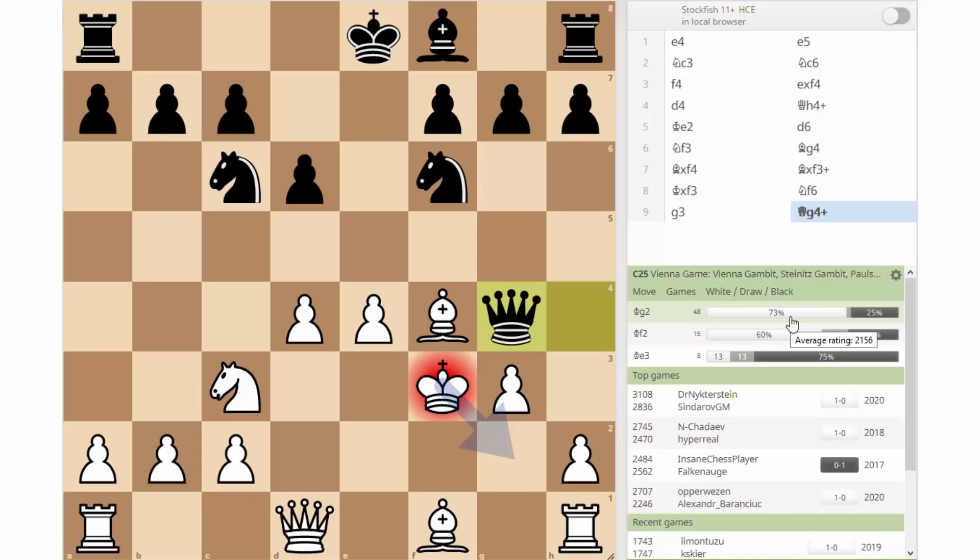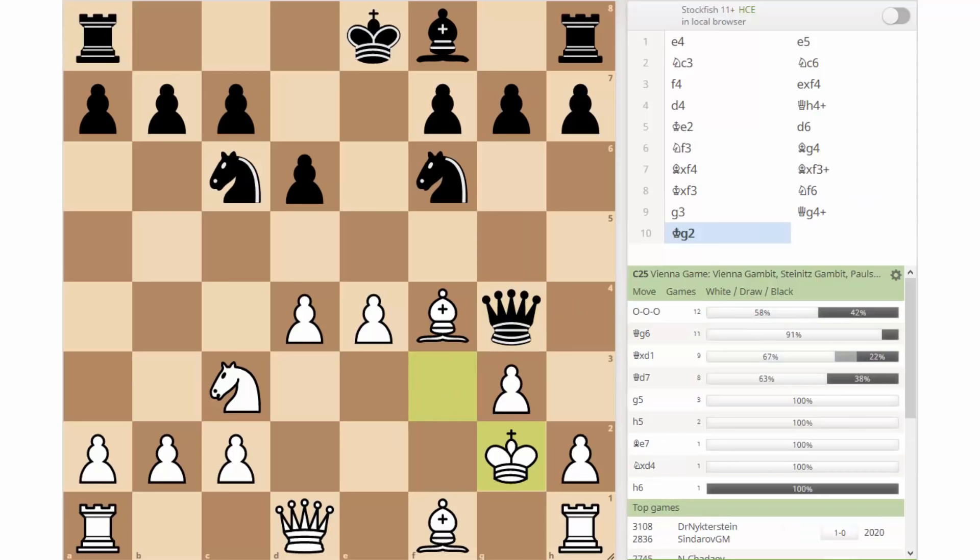If you play the correct move king to g2, it gives you 73% chance of winning — white won 73% of games. Players like Dr. Nikterstain, which is Magnus Carlsen, have played this line. White's king got back to safety, white still has beautiful pawns in the center, two bishops ready to go forward, like bishop to b5, and pawns ready to chase black's knights.